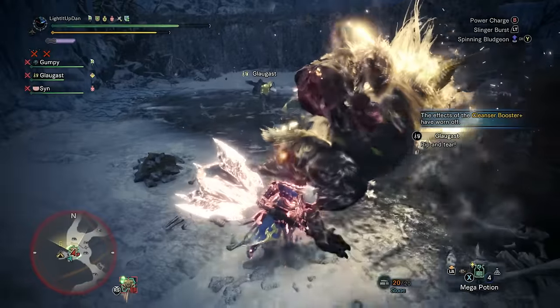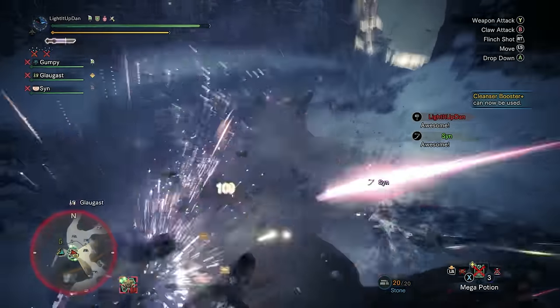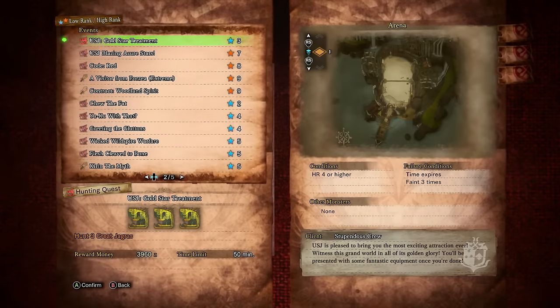Today's roundup is a big one and we're going to cover every single event weapon you can get across the whole game's spectrum of events, starting with the low rank 3-star HR4 USJ Gold Star Treatment.